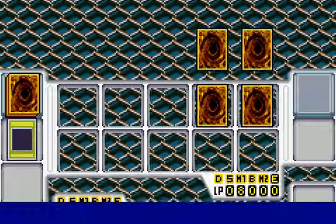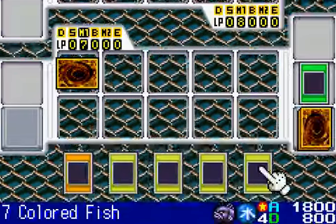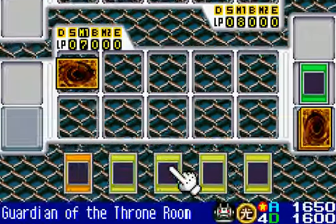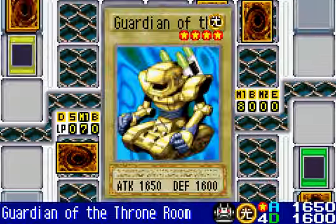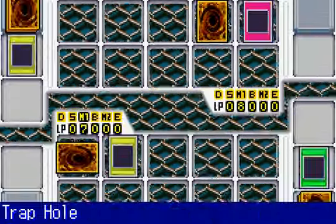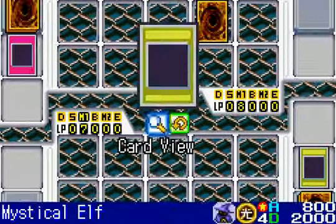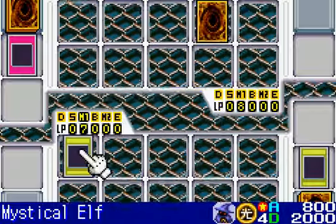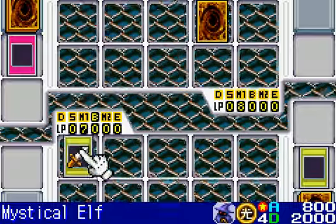Ooh, two face-down cards. I don't know what he's gonna do with them, but I have an idea. I think I should just summon Guardian of the Throne Room in Attack Mode. Trap Hole — okay. What the hell, let's just go for the attack. If I'm gonna take damage, I might as well just take it. Who knows, I might damage him.